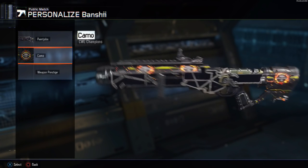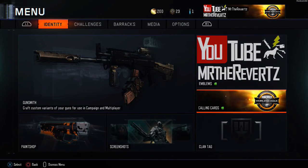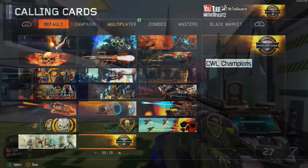The pack is only 200 COD points or $2, so if you guys want to pick this up it's not a lot of money. If you guys want to support the MLG Orlando event this weekend and the COD World League as a whole, then go ahead and pick up this camo.